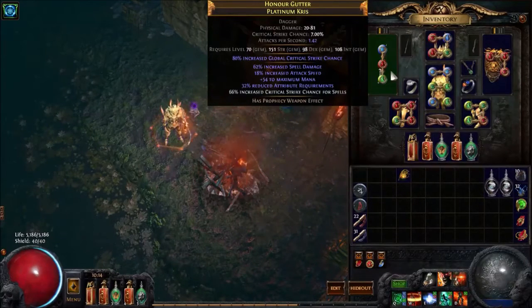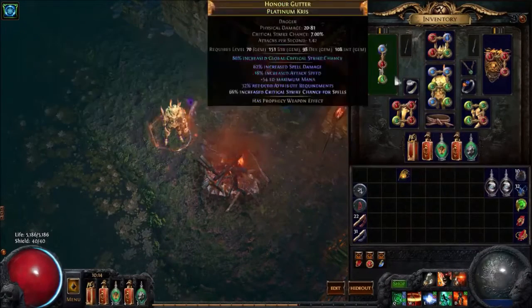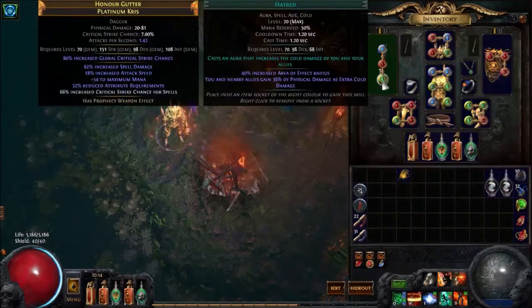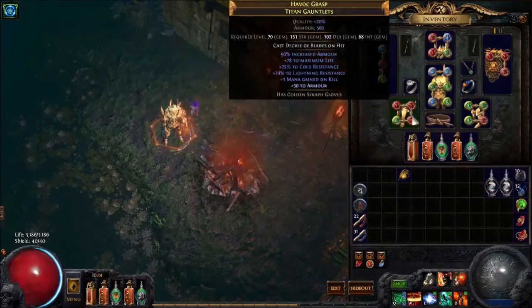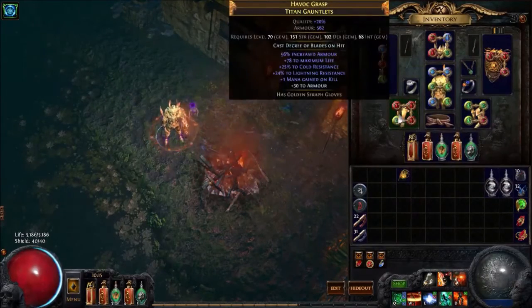We run Blasphemy with Warlord's Mark for life leech and endurance charge gain. It occasionally stuns things, which is nice. Then we run Hatred. We also have Reckoning, Vengeance, Summon Flame Golem, and Blind — you can swap Blind for Cold against Atziri. There's a specific reason for the counterattacks that I'll discuss with the passive tree. Decree of Blades or Commandment of Blades from the Uber Lab enchant are probably the best glove enchantments for this build, since it's a high physical damage spell that scales with the passive tree.